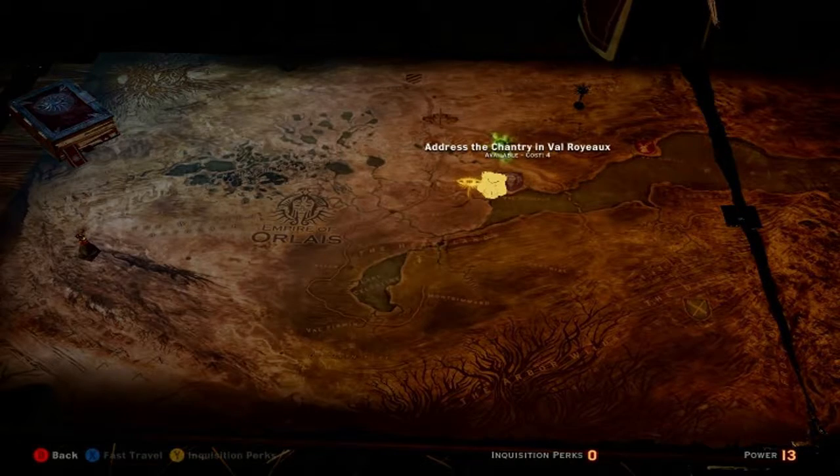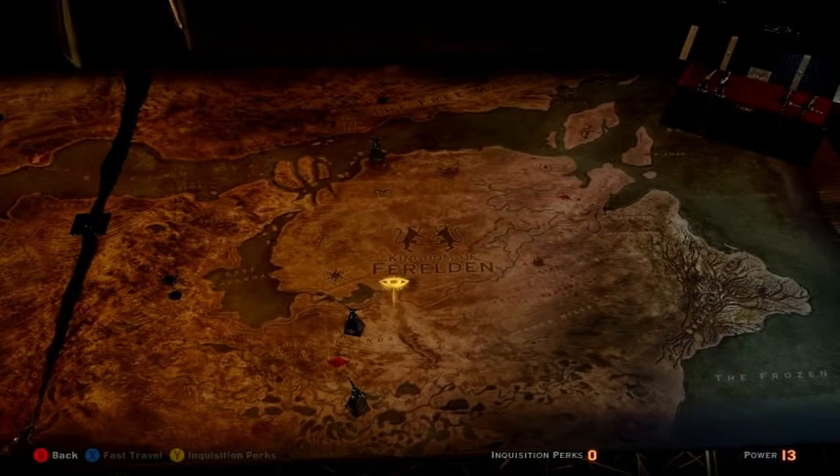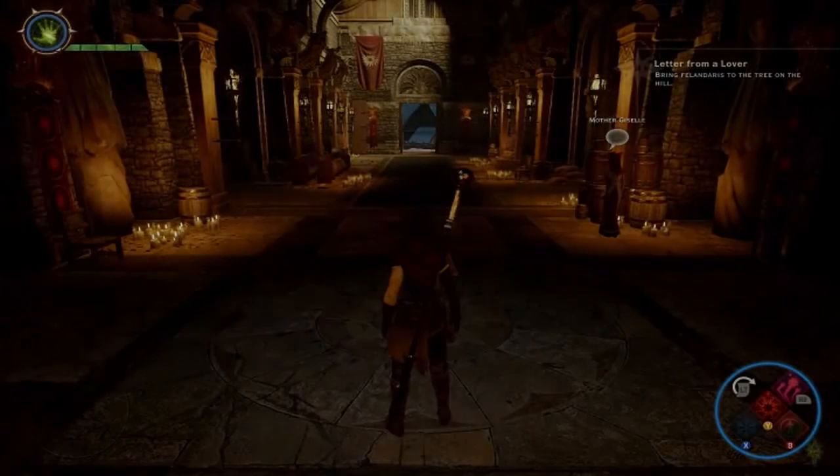Interesting. So that was that. What is this — address to the Chantry in Val Royeaux? We're not going to go to Val Royeaux until we are done with the Hinterlands, at which point I can teleport there from the world map and choose a location instead of starting at the base camp. That reminds me — I need to turn my Skype off, be right back.